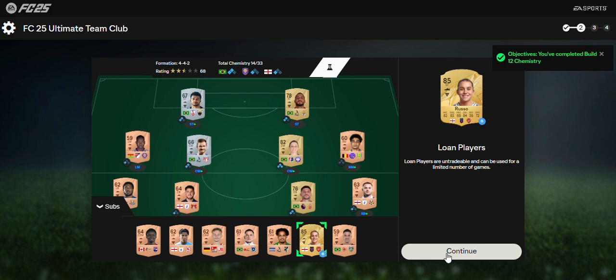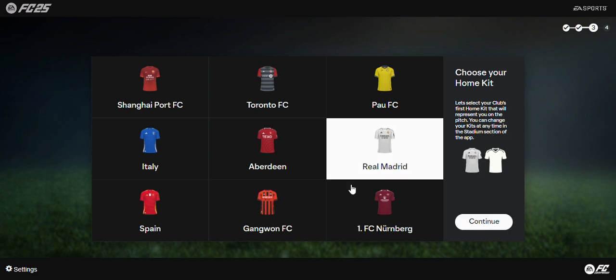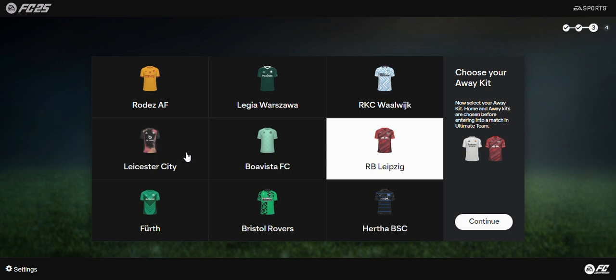What I also advise is to always go for the most popular picks, because what we want to do is quick-sell them and make some quick money at the beginning of the game. That way we're able to enter the transfer market and make coins as fast as possible. I'm not sure whether to pick Leipzig or not, but I'll probably quick-sell anyway.